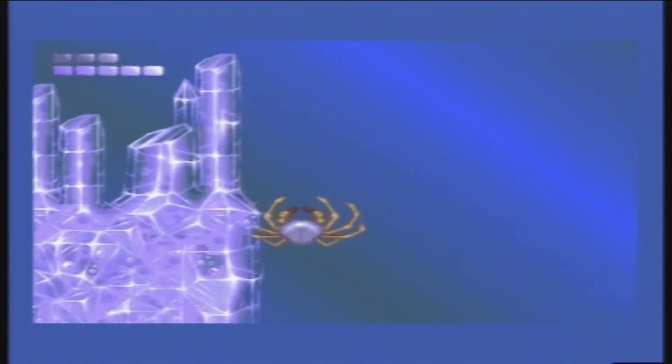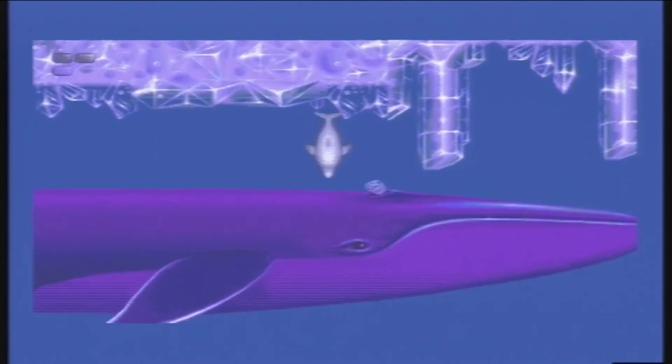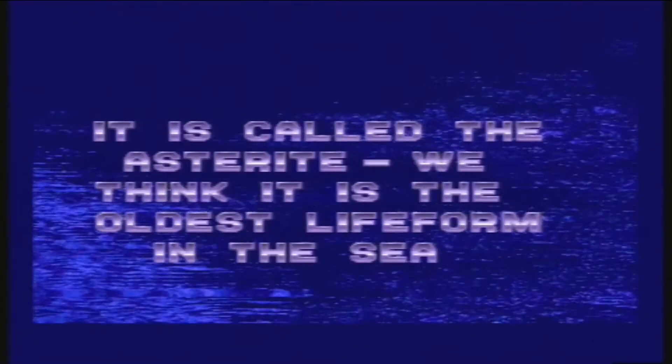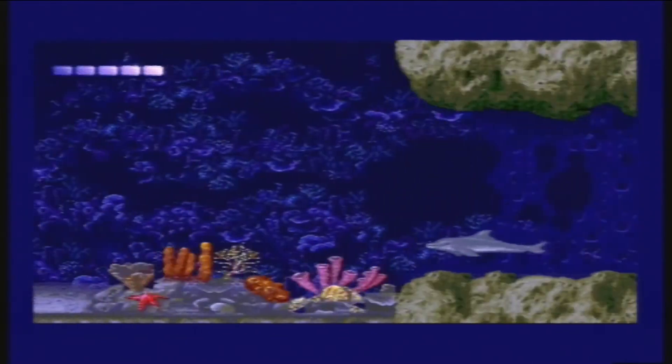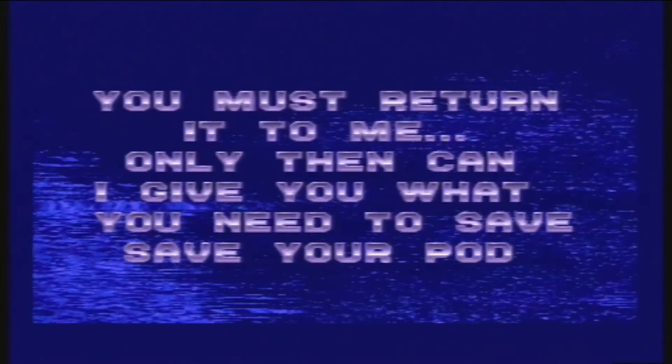After traversing more crab-infested icebergs, we find Big Blue, who is actually purple, and he tells us that these storms occur every 500 years and that we need to find the asteroid — whatever that is. A few shark-related deaths and a code later, we arrive at the asteroid, who tells us that we need to travel into the past via Atlantis, 55 million years before the present day, to find a part of him and bring it back.